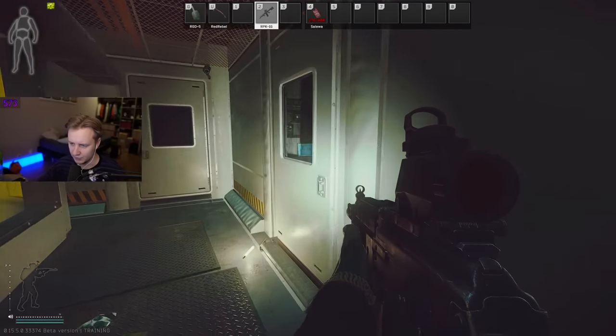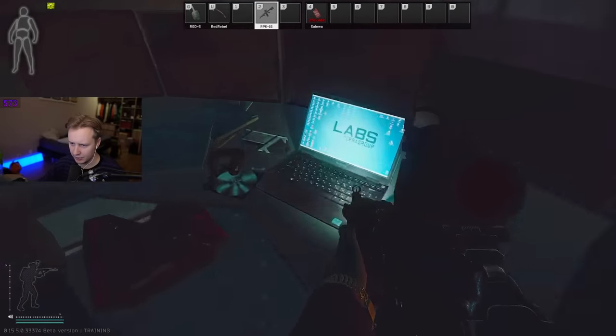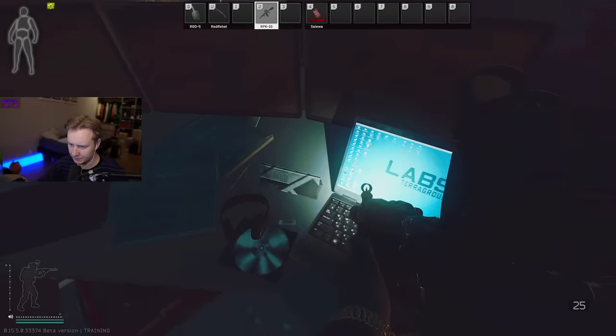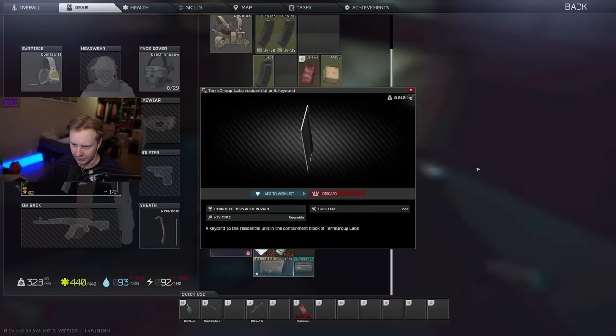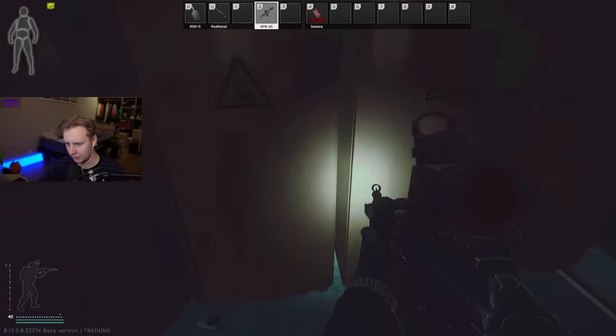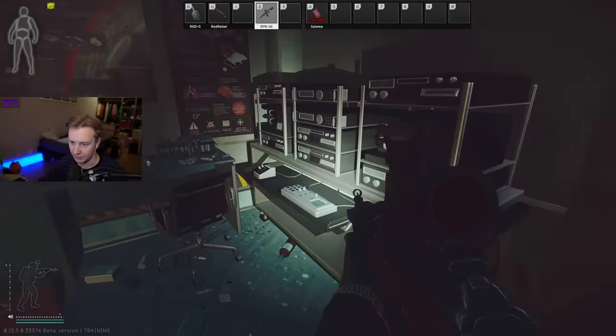As soon as you turn right, there will be an office that you can go in. Make sure you check this place right here for the key card — it spawns inside this triangle thingy. This is the key card: Residential Unit. Check around for bitcoins, rollers, and different jewelry. This place is also really, really good for spawning top tier items.